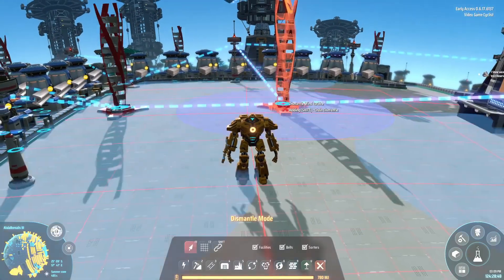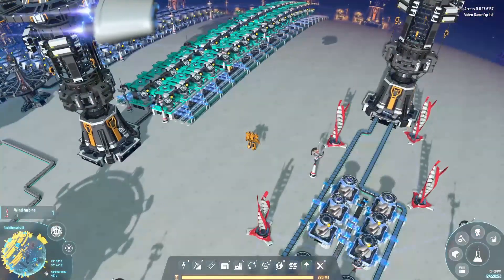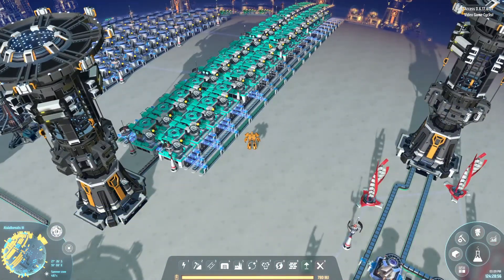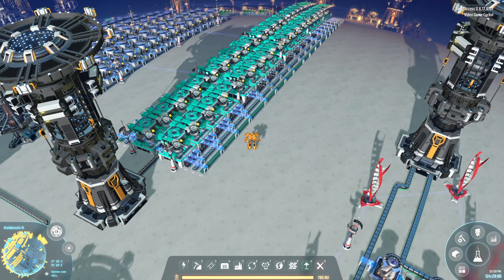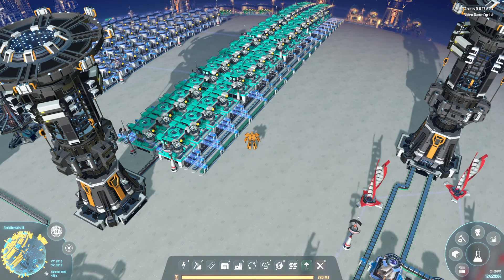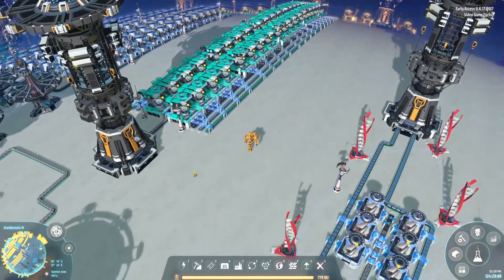To get things rolling, by the wind turbine we're going to set it up right here by the frame material. In previous episodes, all this was set up here. These frame materials are putting out 400 per minute, but we're not after that right now.